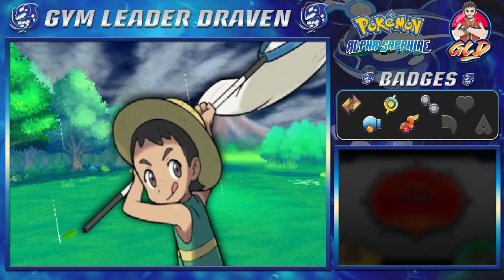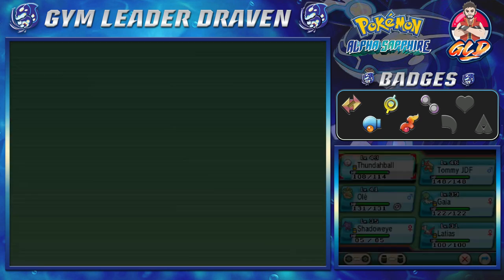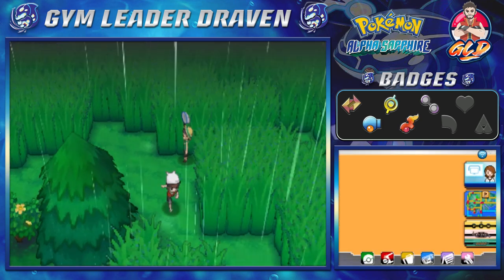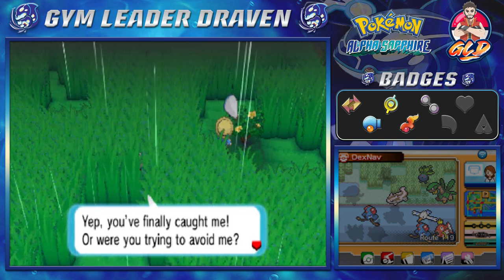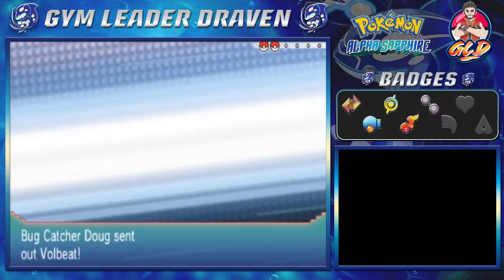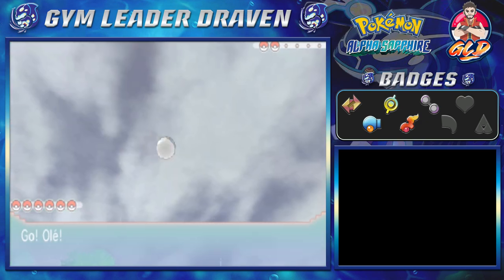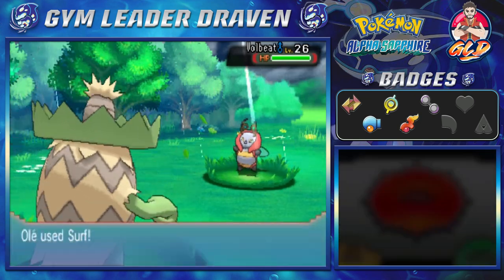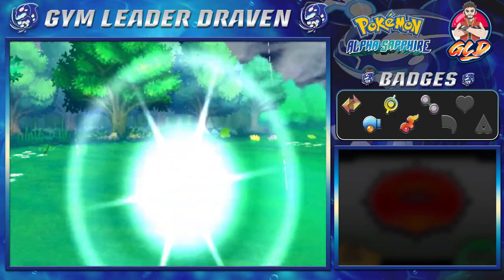Let's go right ahead and use Olay, mainly for the fact that it has Swift Swim — it'll gain speed in the rain. We've got two people here. Taking on Bug Catcher Doug — he's coming out with a Volbeat. Olay, time to do it! Because of this rain, Olay gets a nice boost in both Water attacks and Speed.